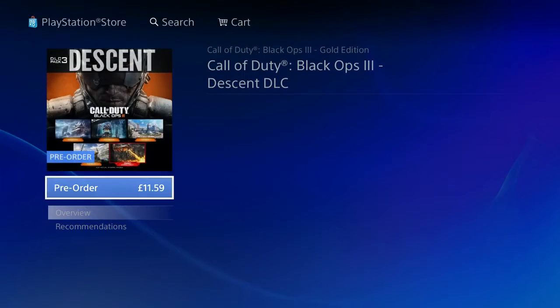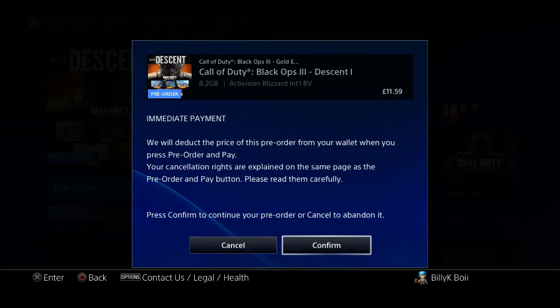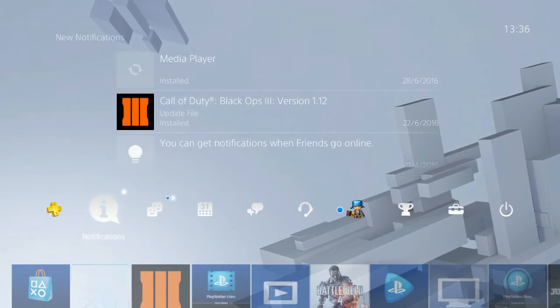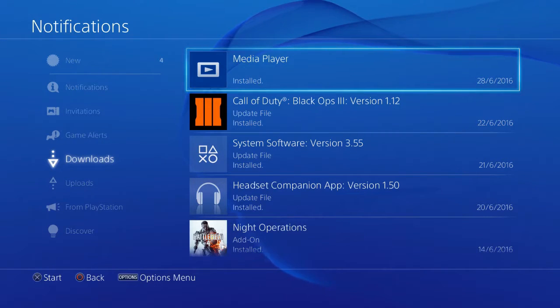So I go on to Descent — I'm not actually going to do it — but what you need to do is just click pre-order and you literally just need to confirm the purchase and then it will come up with download. And to make sure that you've actually done it, all you want to do is just go to the downloads and it will come up here with Descent DLC downloading or downloaded, depending on when you check.